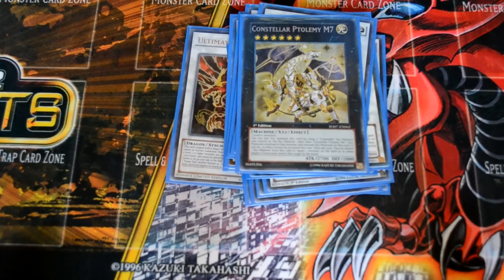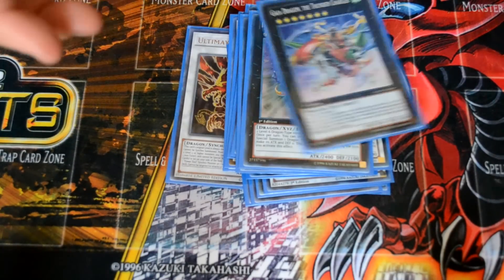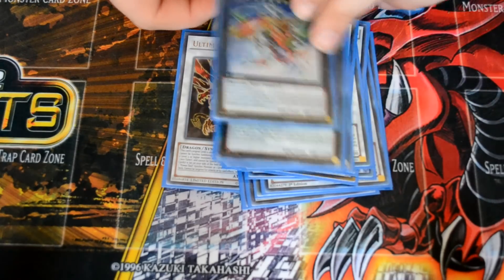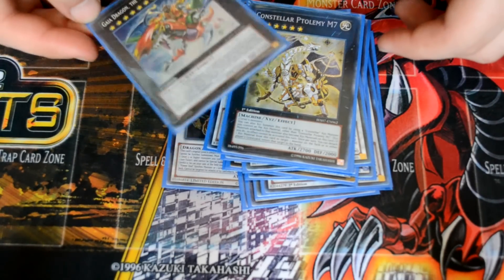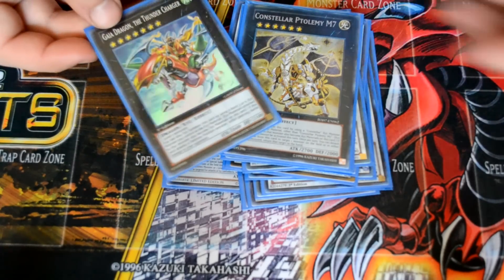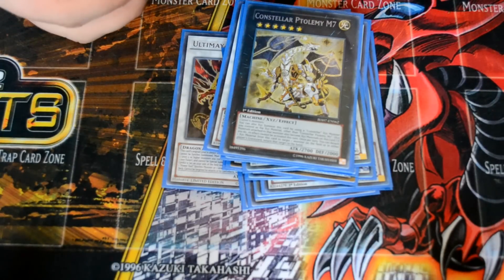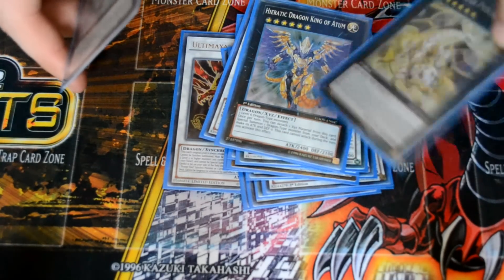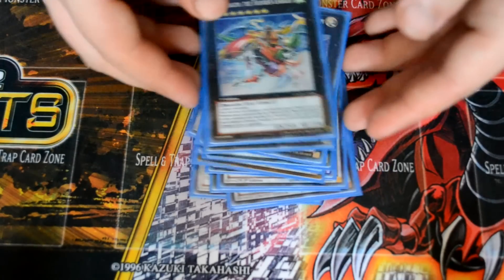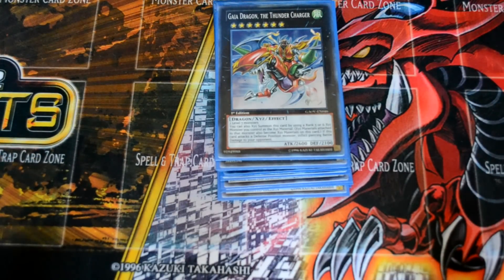We run a lot of level 6s so Ptolemy M7 is great, and it being Heretic synergy makes it even better — great for getting out Red-Eyes for extended combo plays. When its materials are gone, Gaia Dragon the Thunder Charger is the optimal play over a dead rank 6 with no materials. I was trying Strike Bouncer over Ptolemy — I found bouncing to be more helpful in the long run, or getting something back from the graveyard. Other good rank 6s include Gauntlet Launcher for multiple destruction in one turn. I recommend playing Ptolemy and then one other rank 6 if you're going to.